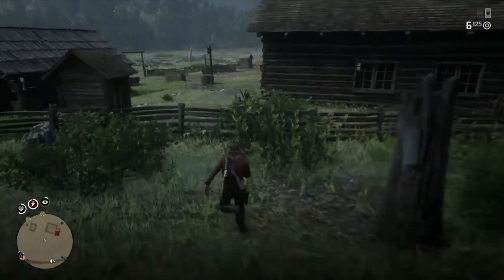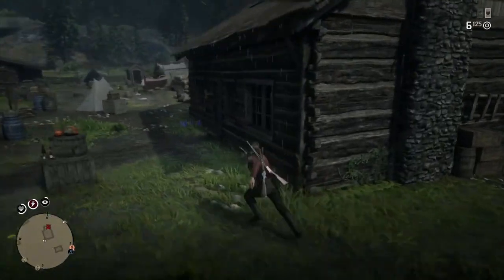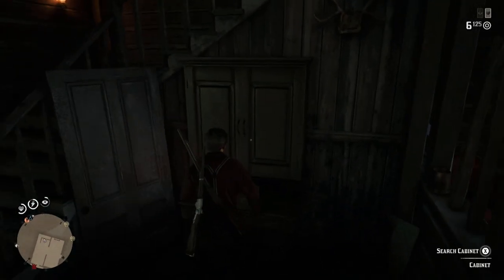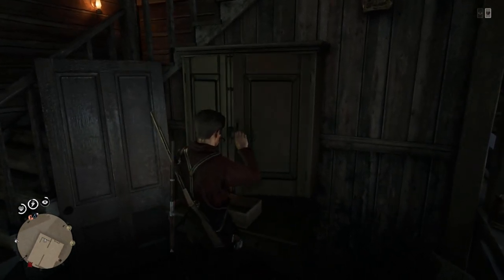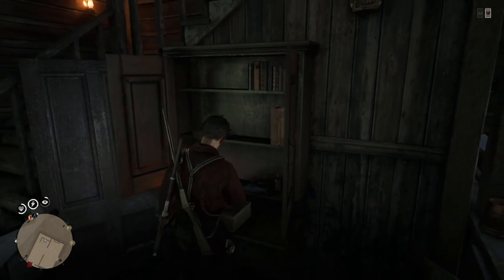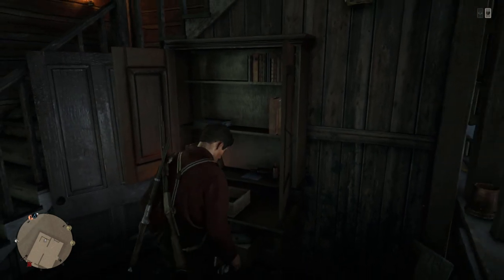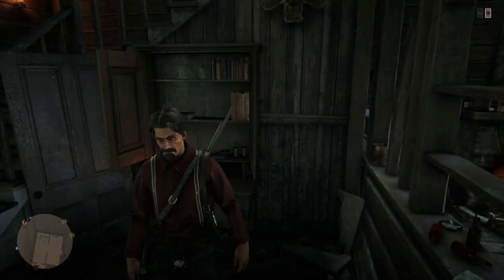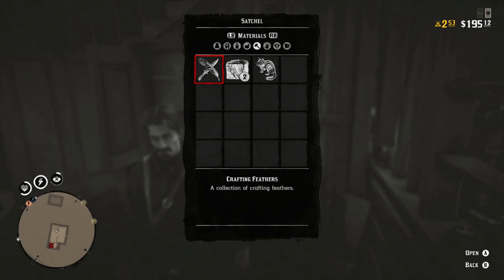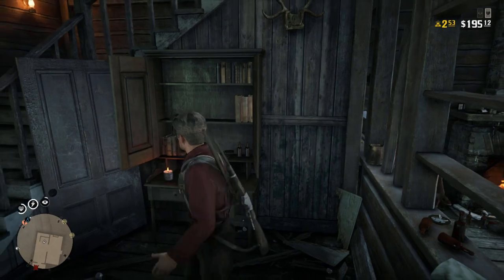Come into the camp or village, whatever it is. You want to go into this house and loot this cabinet. You want to take both of the jewelries and keep doing this until you get one of them to five.